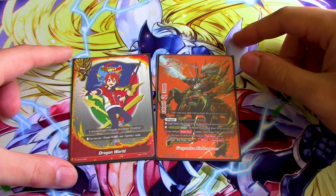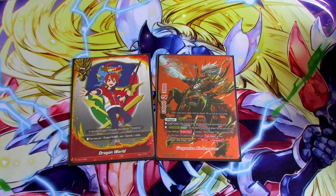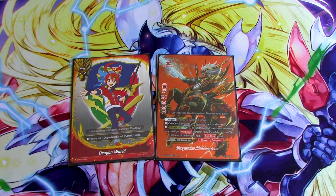The buddy is Gargantua Blade Centaur because the deck completely revolves around this card, and I got the buddy rare with the deck that I bought. Gargantua Blade Insect.